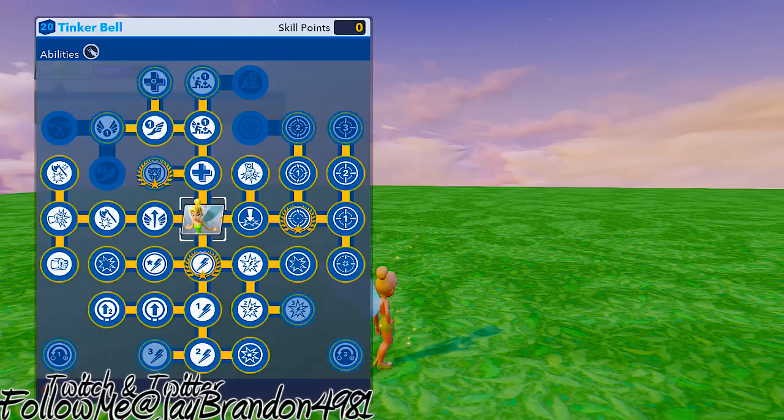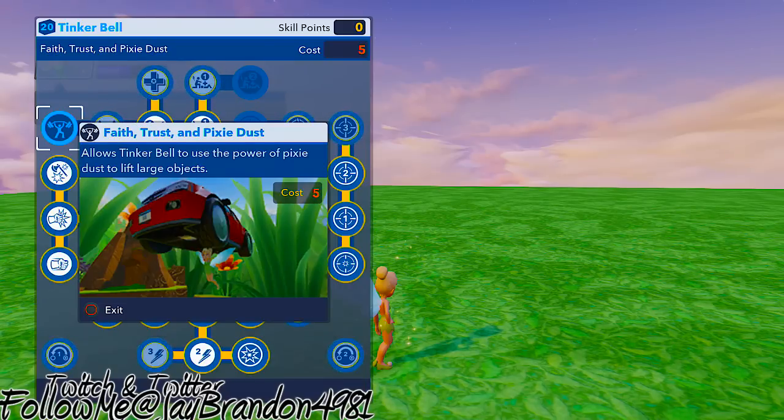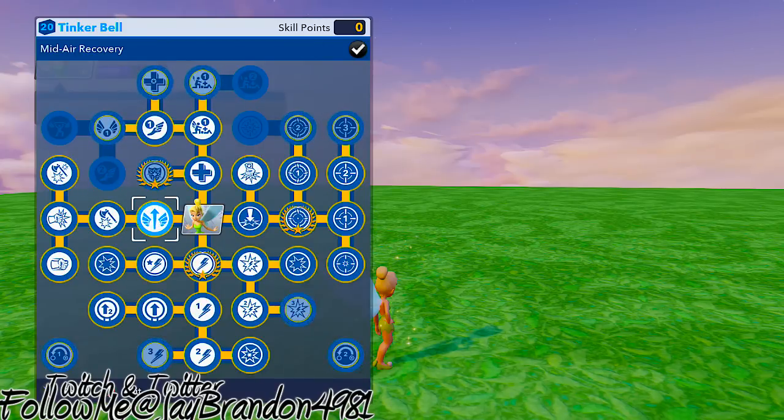Tinkerbell is extremely strong. The things I didn't get are things I felt I didn't need, like the Flittering Fleet — I don't feel I need to run faster with Tinkerbell because she can fly, there's no point. Lighter Than Air — I don't need that because I got the first one. I didn't get Pixie Dust level three or Want Some More level three because I felt with the super damage increase and super special bonus move she already felt really strong.